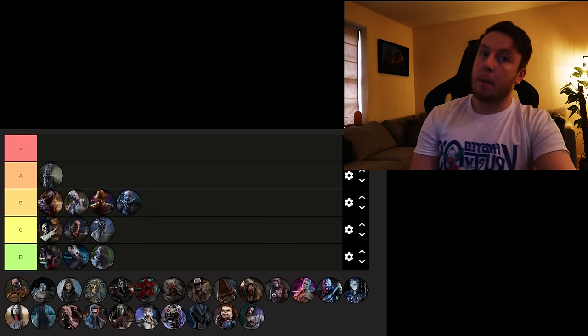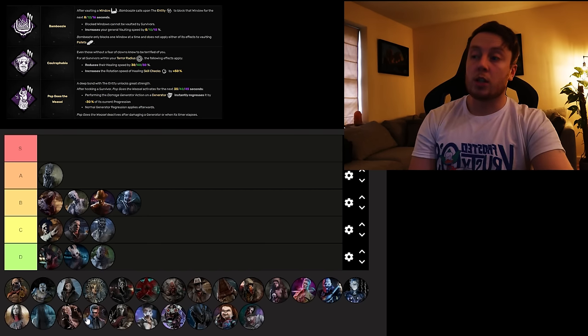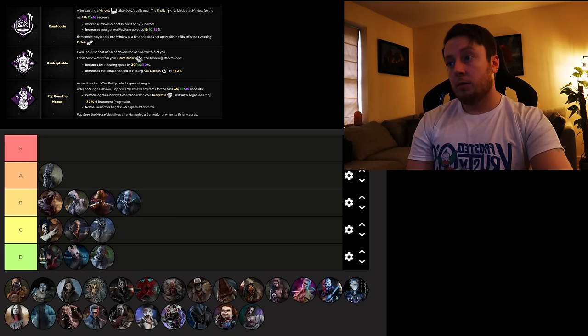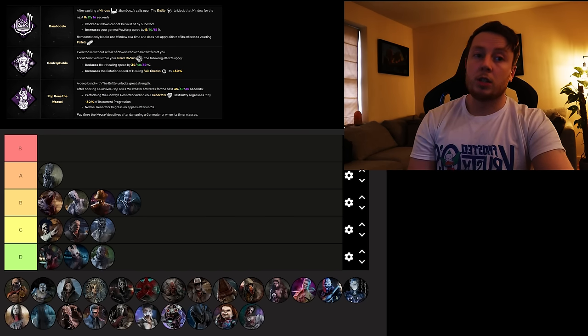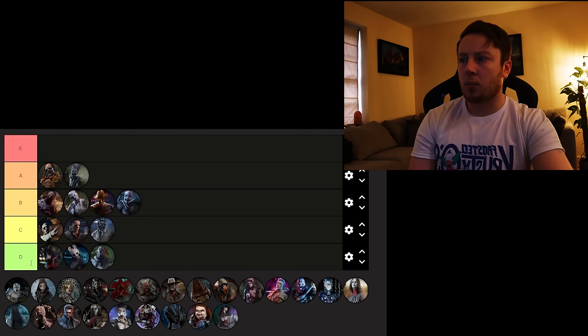Next we've got the Clown, who has Bamboozle — you vault a bit faster and block the vault for 16 seconds. That's strong for basically every killer apart from maybe Nurse. Pop Goes the Weasel is an S tier perk — it's 30% gen regression after hooking a survivor. Nice balance to it. And then Coulrophobia, which is fun for meme builds — you can do a Wesker anti-healing build with it. I think Clown is going to go High A. I was debating S just purely on Pop and Bamboozle together — it's a nice combo — but yeah, High A.